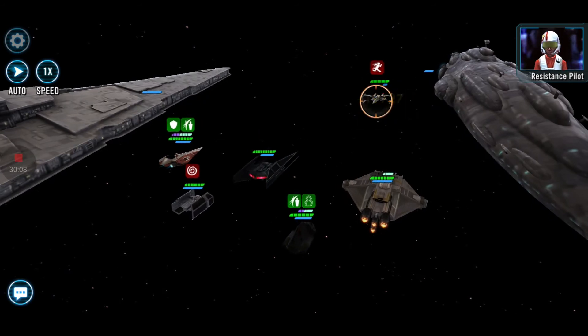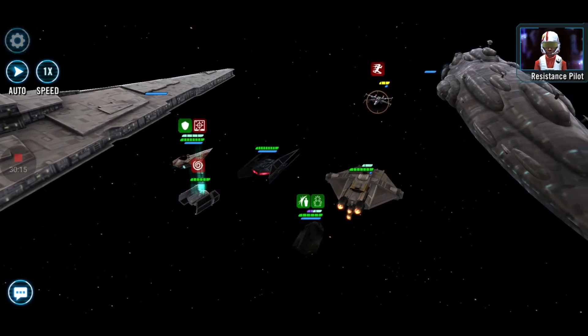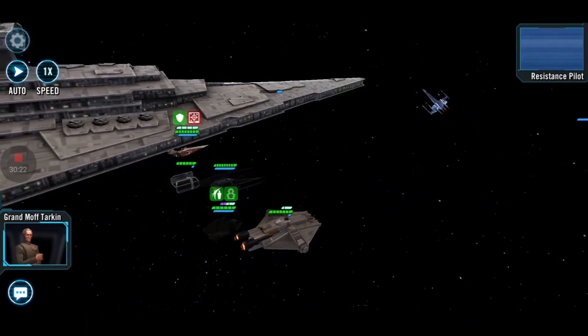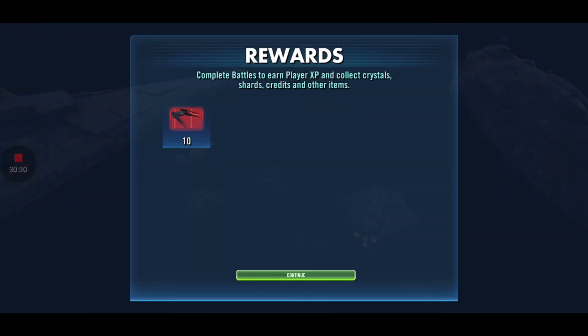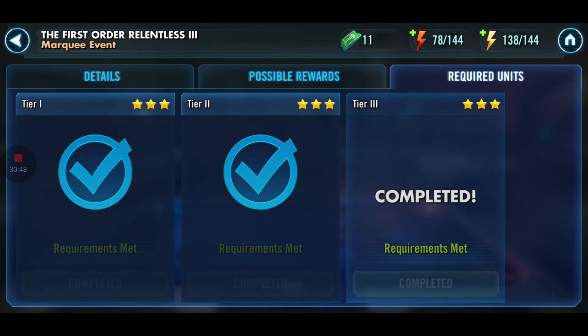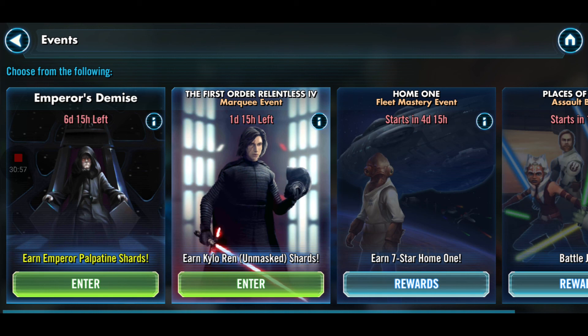Did you know that Blazkowicz's dad was an asshole? Yeah, the game basically hits you in the first five or six minutes. And victory is mine — for the First Order! Now let me see how many pieces I get. I'm definitely gonna unlock this ship. How many shards do I get? It's only ten needed to unlock, so I'm getting it two or three stars, I think. The event is done. Now the only one that remains is Kylo Ren's, but we're gonna stop it for now.